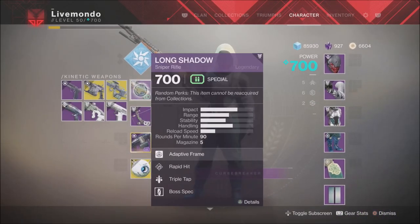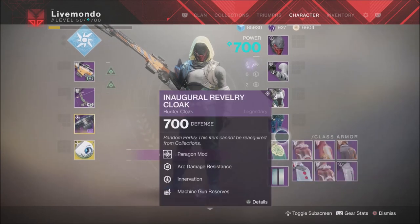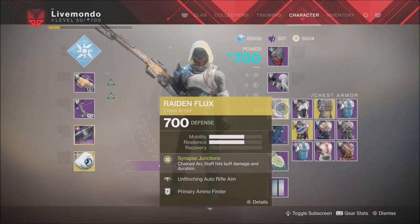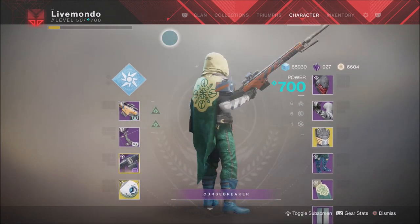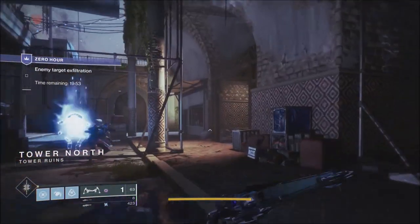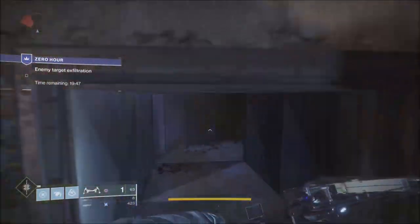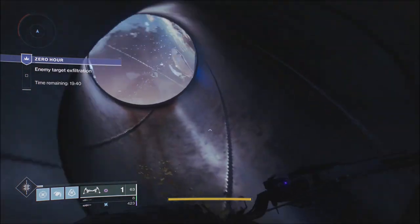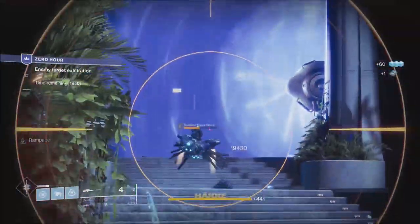I'll be switching between Arc and Void — I'll switch to Void at the Tank Room after I've taken the adds out. We're still using Long Shadow Primary Sniper. We'll still be switching between Subtle Calamity, Mananin, Recluse, Oxygen, 21% Delirium, and the Whisper. I'll start with the Reed and Flux, then switch to a Legendary Chessplate, then Storm Peas and then Orpheus Rig. I have Machine Gun Reserves, Sniper Reserves, Special Armour Finder and Heavy Armour Finder on the armour, and Scout Rifle Reserves and Submachine Gun Dexterity on the Chessplate.